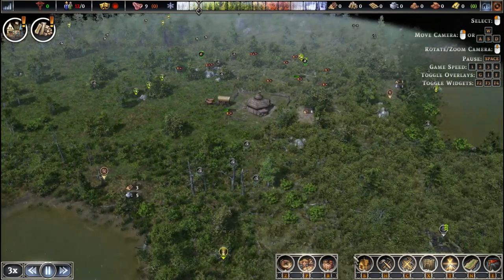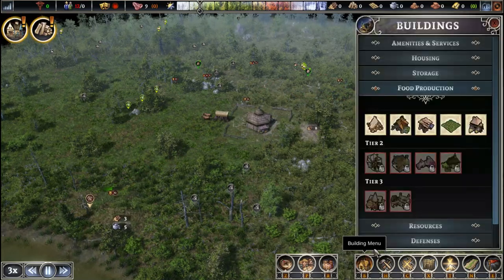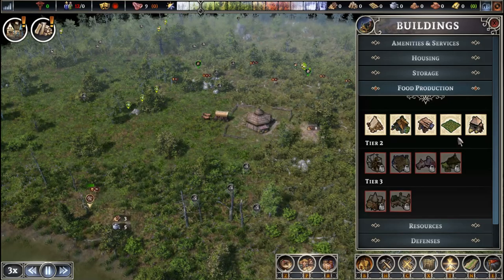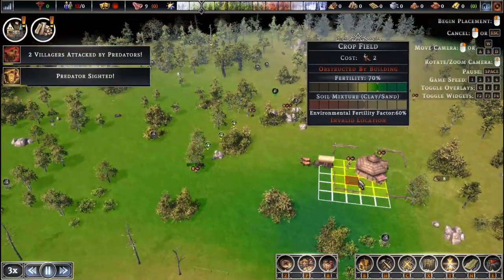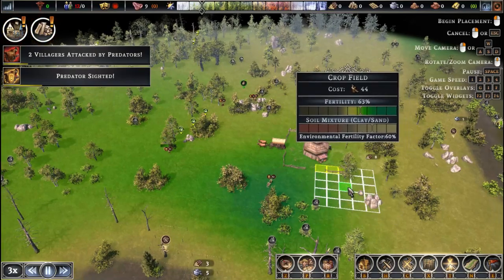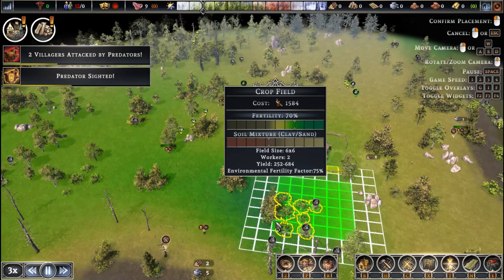Next we're going to lay down some fishing shacks. Since we have these two major lakes right next to us as natural resources, we're going to take advantage of those right away. We'll have our wells and our fishing shacks set right next to the lakes and get using those lakes immediately.